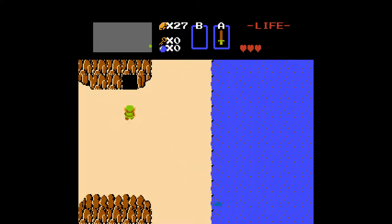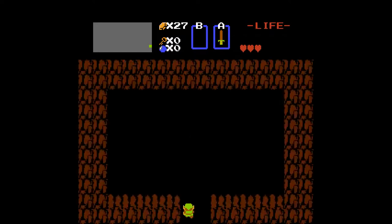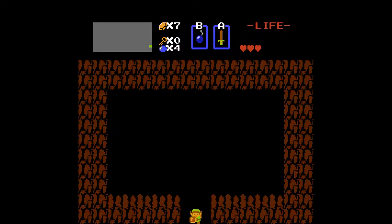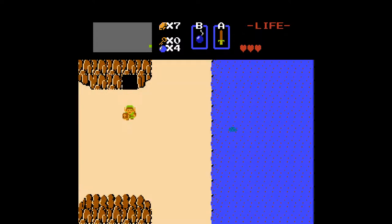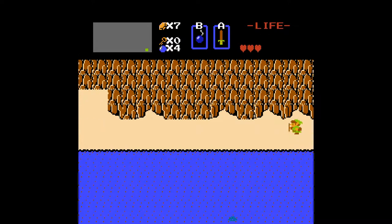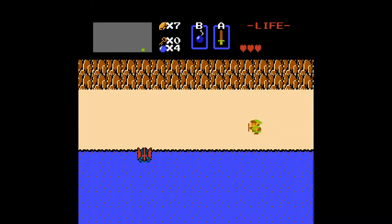Inside this cave, if you have 20 rupees you can buy a bomb. So buy your bomb — yay, we bought a bomb! Next we're going to go ahead and get our heart containers, which give you an extra life or extra hit, which is awesome. Right now we're doing pretty well. Be careful — some of these bad guys will come back.